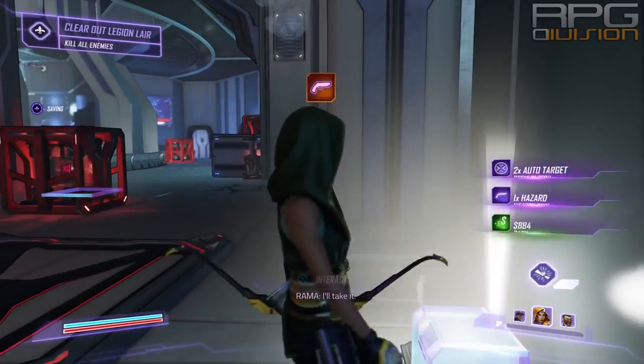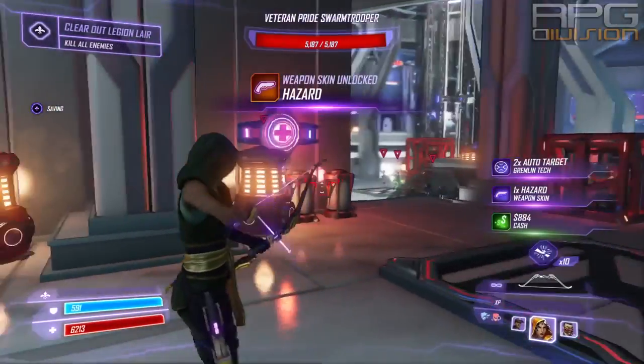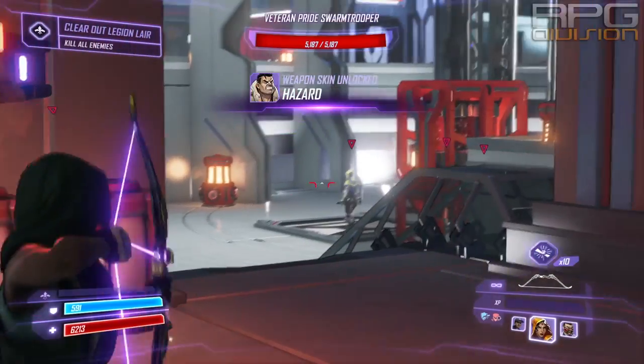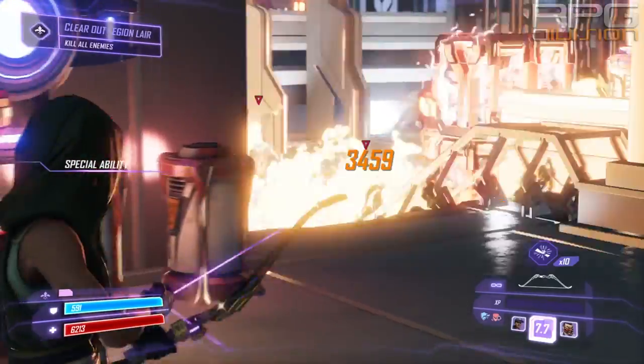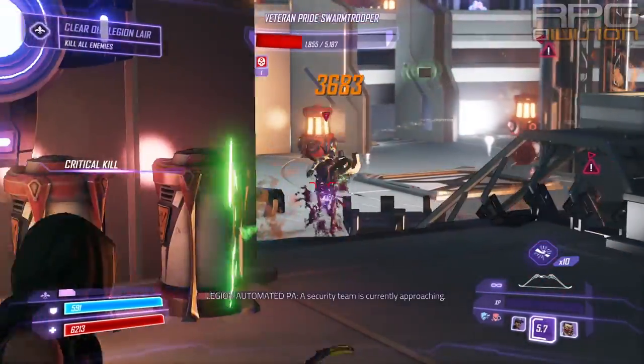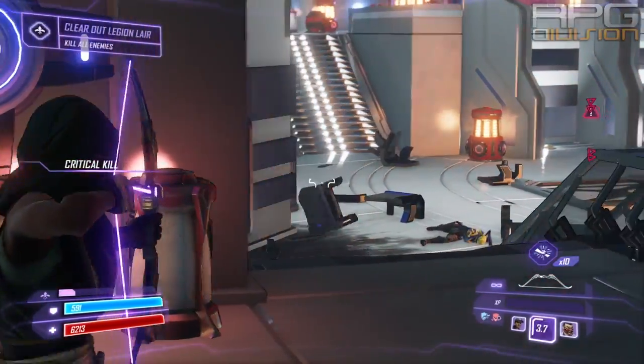Alright, here is the best build for Rama. Rama is the squishiest character in the game, but she is a fantastic DPS character and she can be played to a tremendous extent on highest difficulty even.